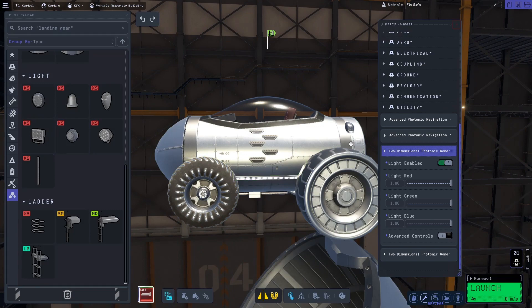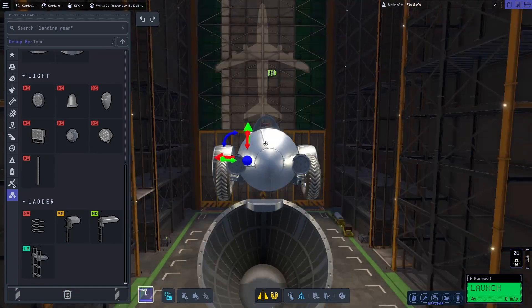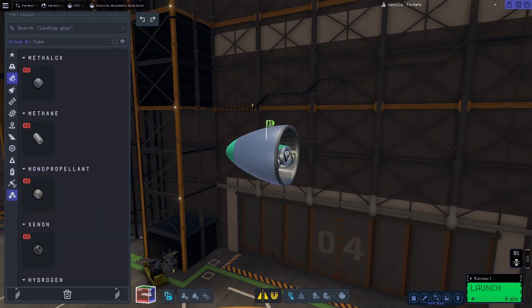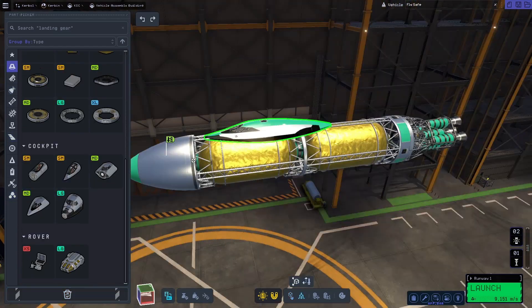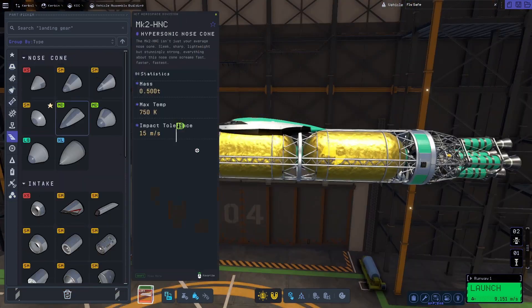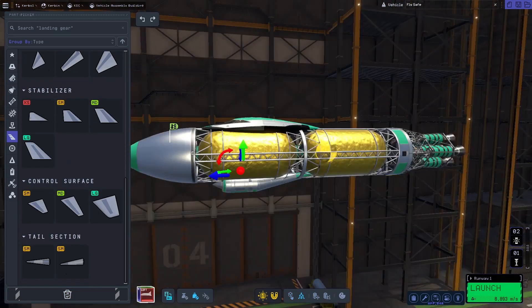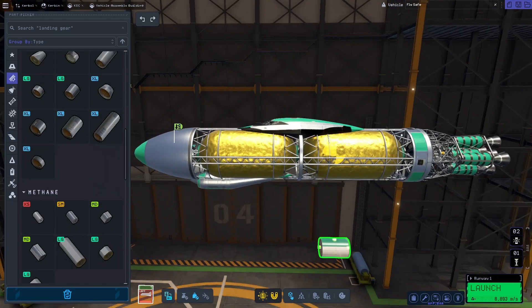Let's preface this video by explaining that an SSTO is a vehicle capable of reaching orbit in a single stage, without breaking into pieces like a normal rocket does. Do note there's a million ways to achieve this goal, and it differs if you're playing KSP-1 or KSP-2. We will use two different engine types to perform this mission, one for atmosphere and one for space.